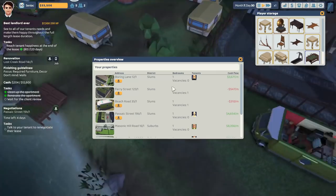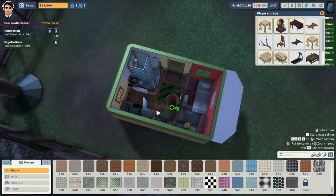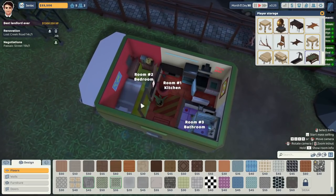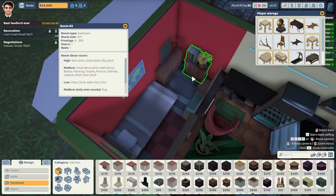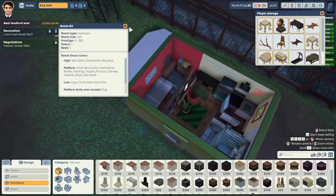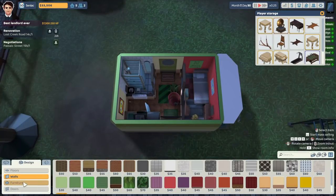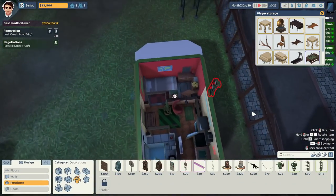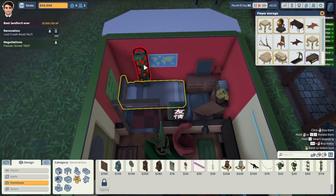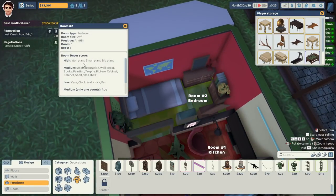We've actually got Ferry Street to do as well. We'll get over there and sort it out. Begin the renovations — we've jam-packed these as much as possible. What is the whole property score? 95. We can definitely increase this after everything we've learned recently. You've always been on a journey, guys. We've got wall plants — squeezed in there.